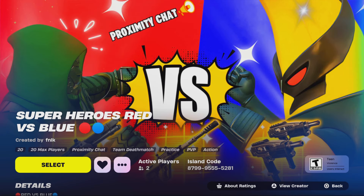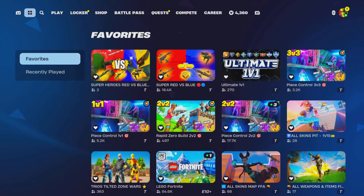We finally launched our first Fortnite creative map, which is called Superheroes Red vs. Blue. This has the most recent current Chapter 5 Season 4 loot pool. The code is on screen: 8799-9555-5281. Don't forget to heart and like the map.